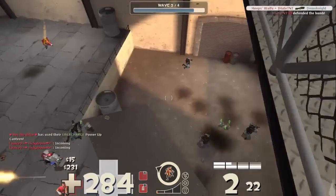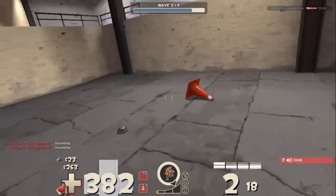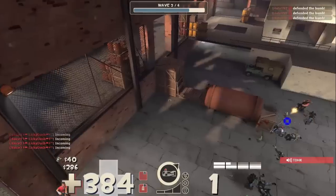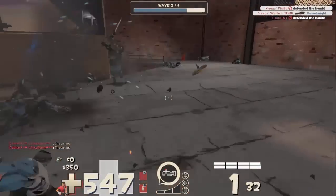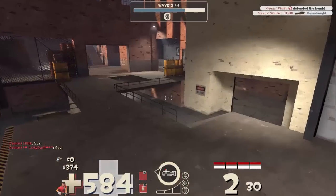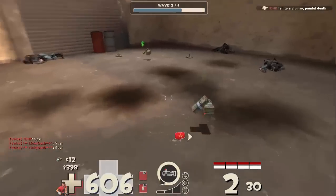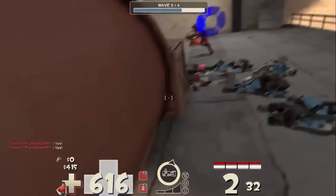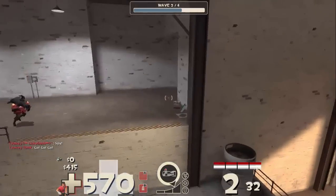MvM is a co-op game mode in TF2 where six players — or more using a mod, though that's not legitimate on a Valve server — fight against waves of robots. There's a whole meta to each type of MvM mission. Basically, at the end you get loot, and if you use a Mann Up Mode Tour of Duty ticket you get a chance of getting something decent — things like bot killers in gold, diamond, or blood variants, and ultimately Australians, which is what we're talking about today.